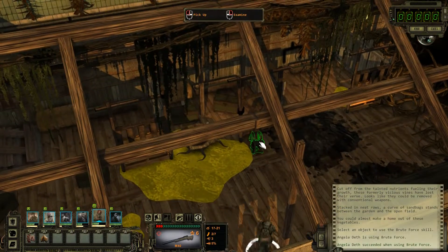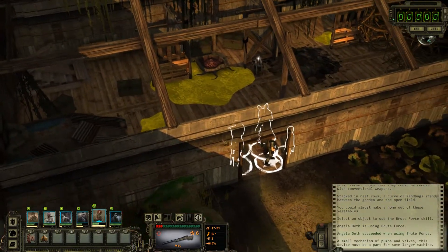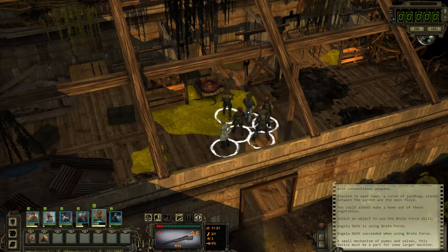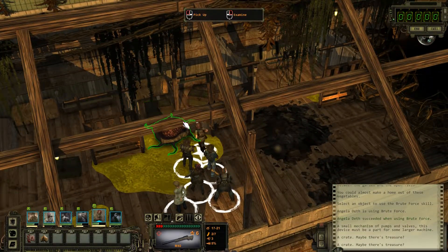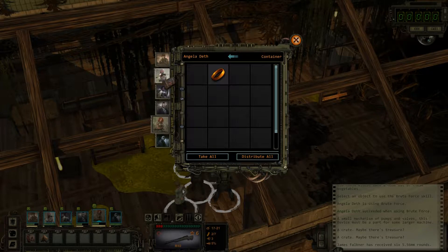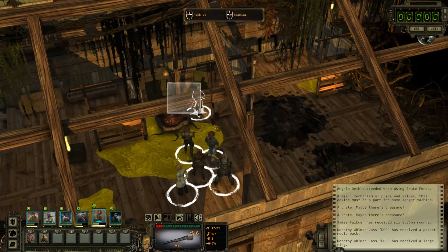Let's see what's in here. Small mechanism of pumps and valves. It's the thing for the machine. We could still pick it up if we want to — flow regulator. Sell it for seven bucks? Sure. So this is where the thing was. Treasure. Hopefully no explosions. Some ammo and medical supplies. Then a large ring for ten bucks — sell that. Take that large ring.